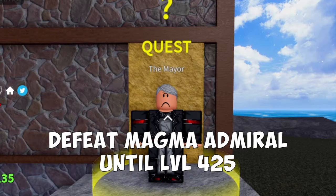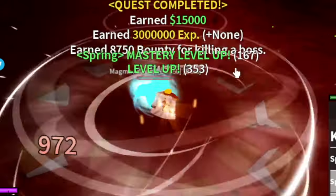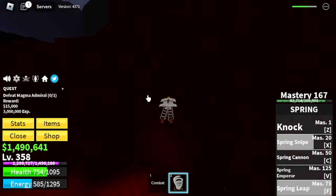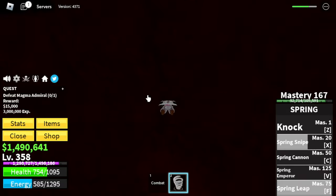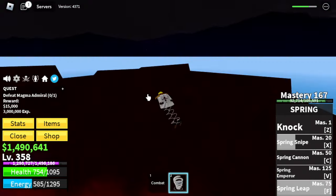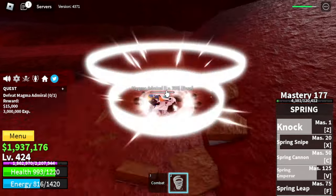Target here is the Magma Admiral — we're gonna do server hop. Spring Lip showcase: if you use the F skill, as long as you're bouncing, I think you can go really far. Just a reminder: our goal with this boss is to reach level 425. From here on, everything will be a lot easier.